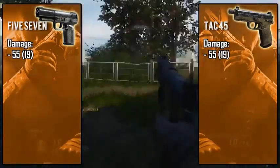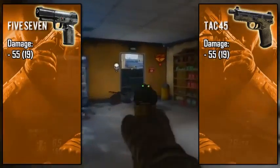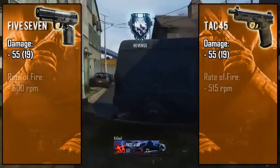Both of their three to four shot kill ranges are pretty much identical. The Five-Seven has a slight edge in the three-shot distance, but not by much. It also has a slight advantage in the five-shot kill range, and of course neither of these weapons will take more than six bullets to kill.